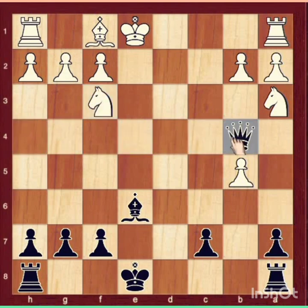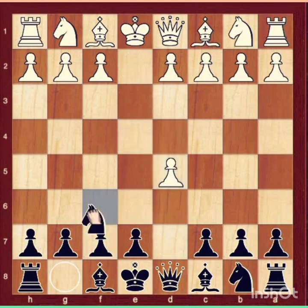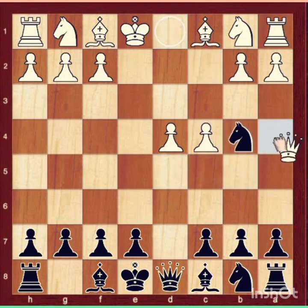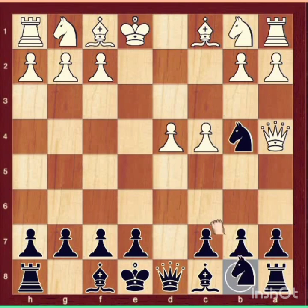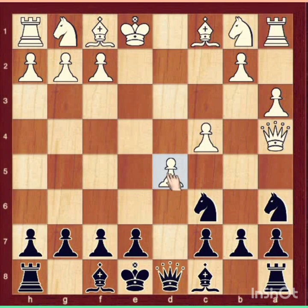To recap the line: e4 d5, Knight f6, third d4, Knight takes d5, pawn c4, Knight b4, Queen a4. Now in this position, sometimes Knight b6 happens. If white plays pawn a3, white will then move pawn to d5. After pawn a3, black's best move is Knight a6.